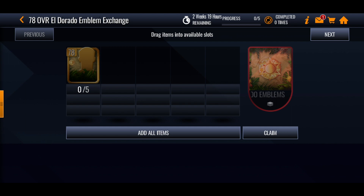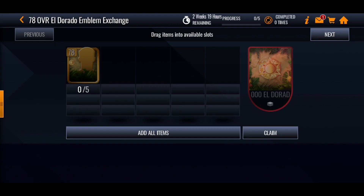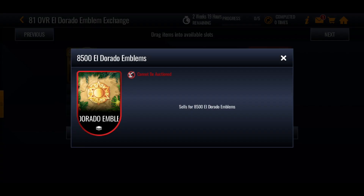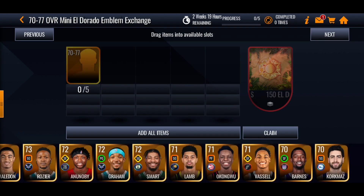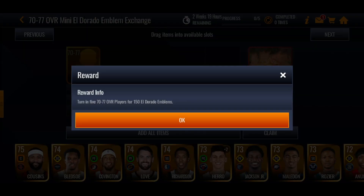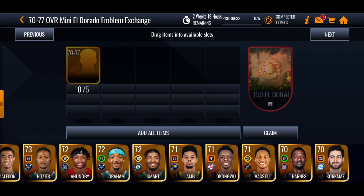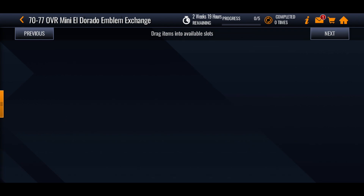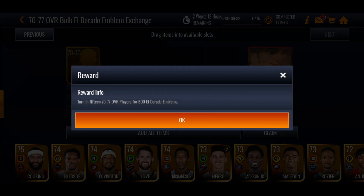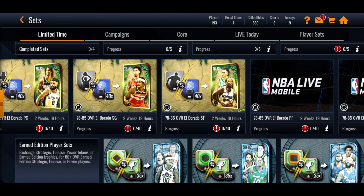There are some extra sets here. If you trade in five of the 78 overall gilded or Eldorado players you'll get 3,000 emblems — similar to other promos where you get points for trading in players. Five elite players gets you 8,500 Eldorado emblems. Then there's one for any gold player 70 to 77 overall — you'll get 150 Eldorado emblems, so you can trade in any player you want, maybe buy some on the auction house. There's also a bulk one where you trade in 15 gold players instead of five and you'll get 500 Eldorado emblems.